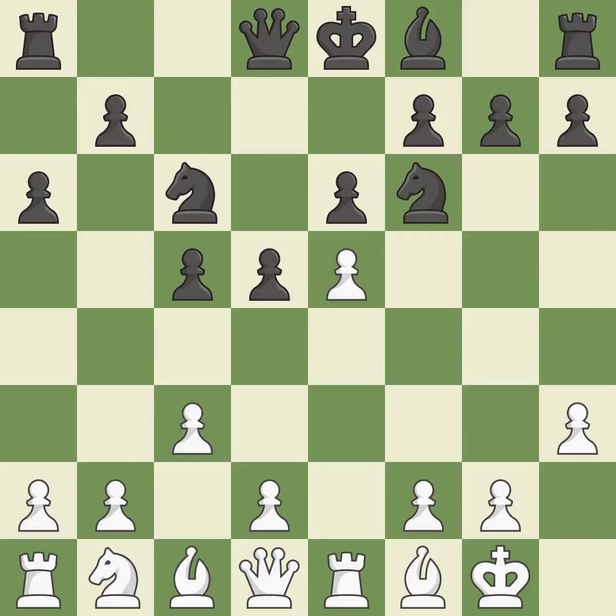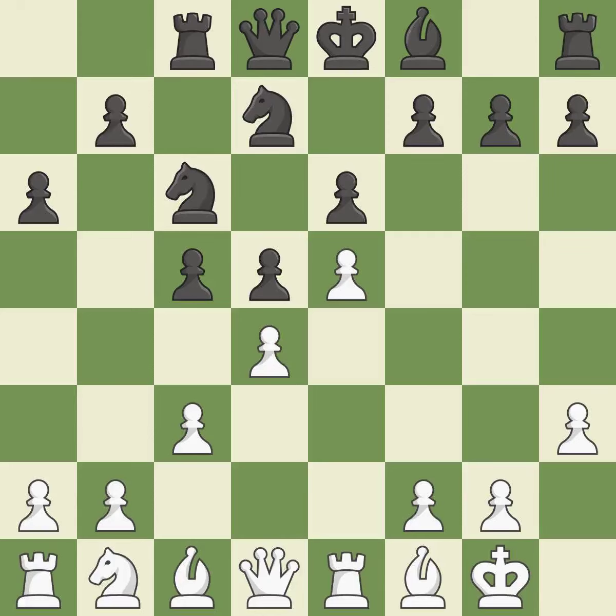A pawn kicks the opposing knight, forcing it to move or risk being captured. This overlooks an easier method for getting the knight to safety — it is incorrect. This protects an under-defended pawn that is under attack; it is the only move that works and is a great move. A rook enters the action after developing outside of its starting square. A knight moves out of its beginning square and into the action.